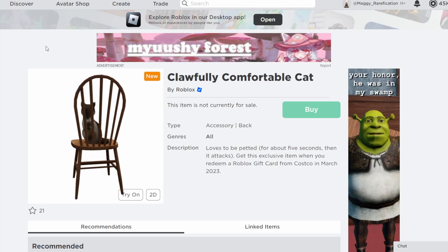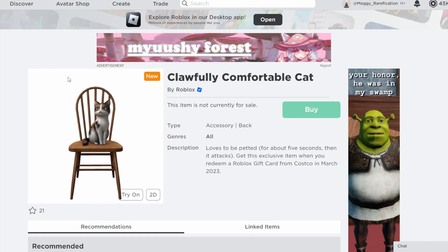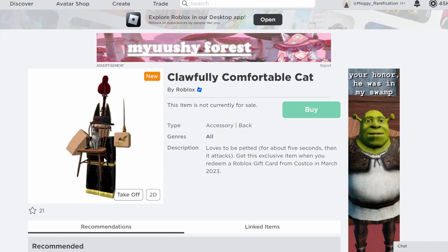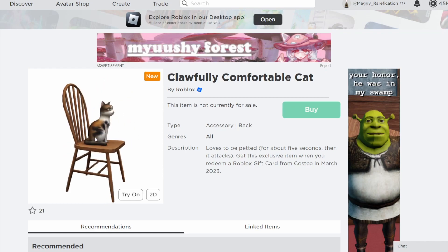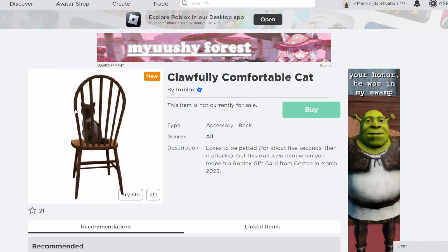Next up we have the Clawfully Comfortable Cat, which is actually a new item — it's just a cat sitting on a chair. It does look pretty cool and it goes in the background, so this is how it would look when you wear it. I think it's definitely a nice item they made, and if you want to get this one you can get it from Costco during this month.